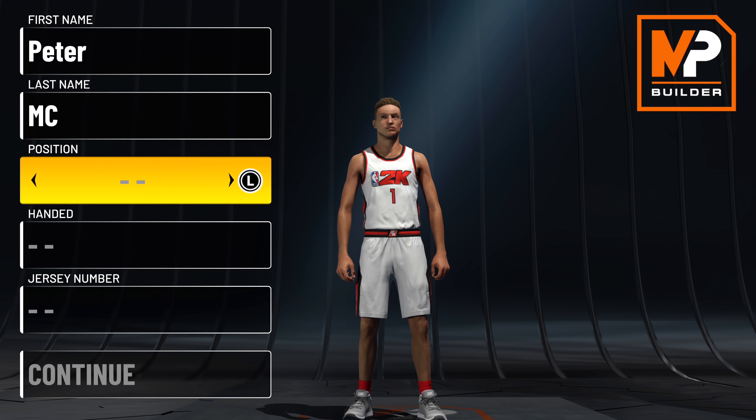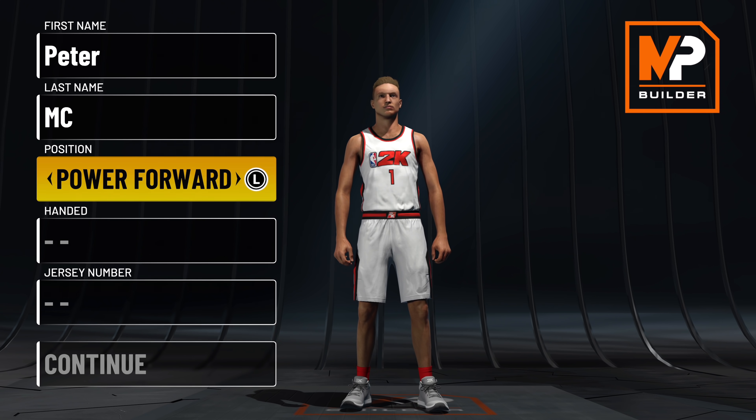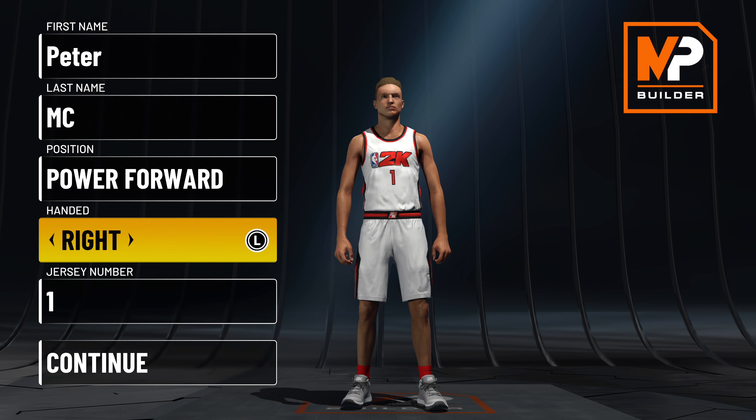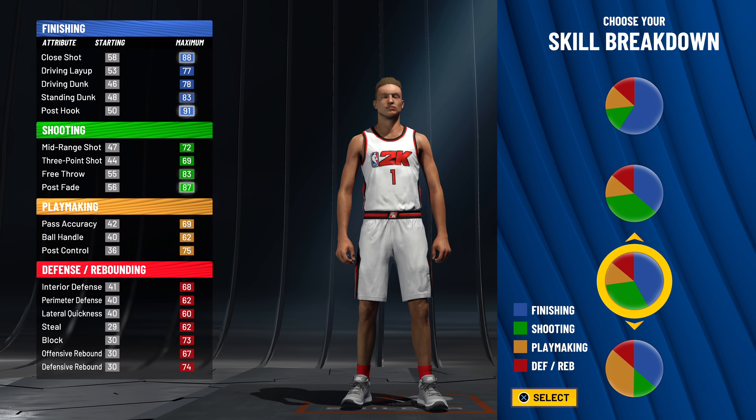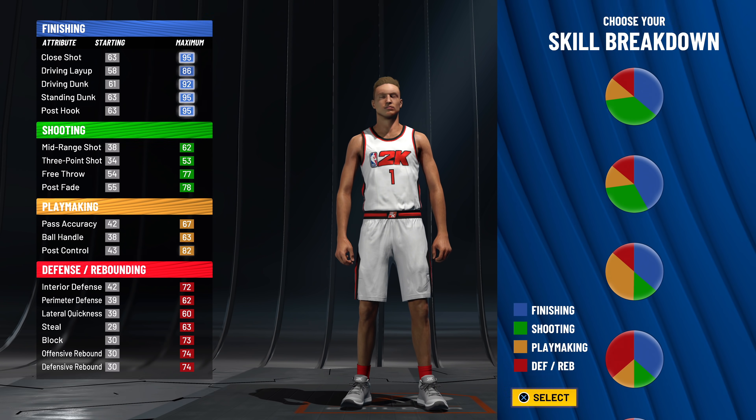We are on the best screen once again. Position — we're going power forward. Painting this actually doesn't matter too much because we're just going to catch the lobs. We're going right-handed. Not every build has to be a rare pie chart. This is a pure blue — we have a ton to choose from, but that's how you got to make the lob threat. It's not really just a pure blue once it comes down to it.